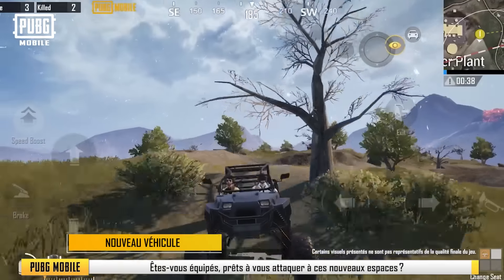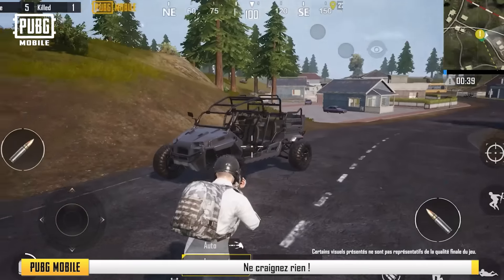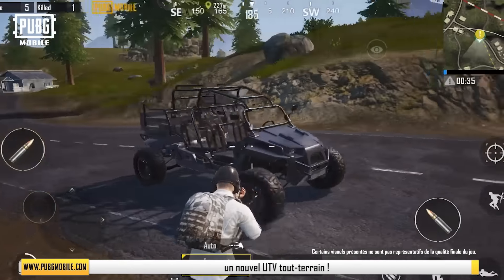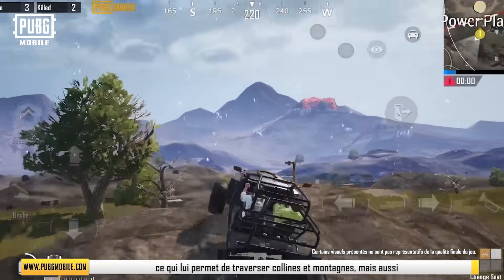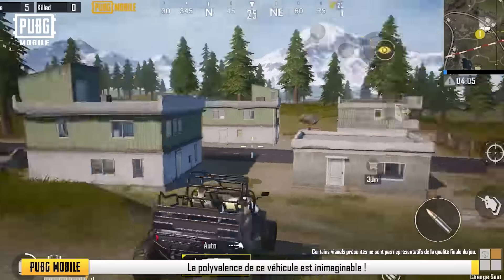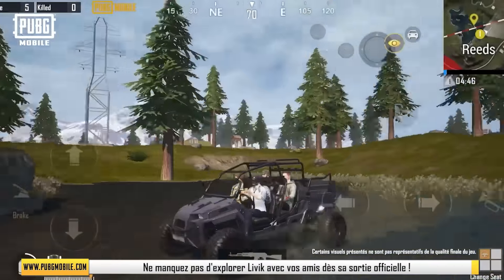New Vehicle. Are you geared up and ready to take on these new areas? Despite the small map size, there is still some distance between areas. Never fear — in the official map, we'll be introducing a new all-terrain UTV. Compared to the monster truck, the UTV is more compact, which allows it to not only traverse mountains and hills, but also zip through urban roads and alleyways. The versatility of this vehicle is immeasurable. What's more, it can carry up to four passengers. Be sure to explore Livik with your friends once it officially releases.